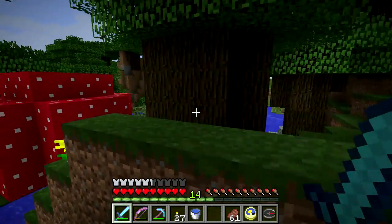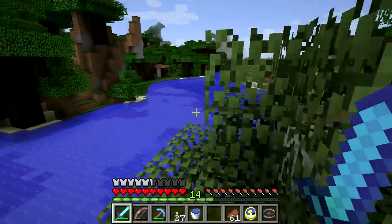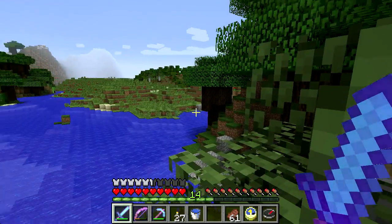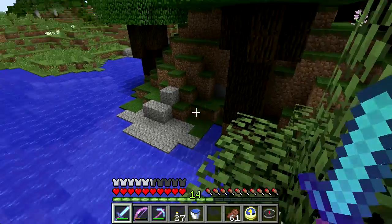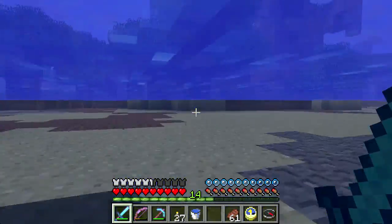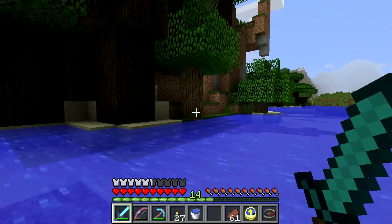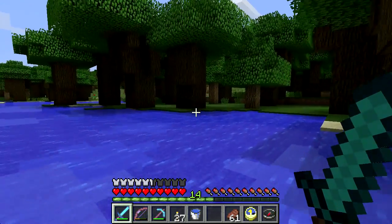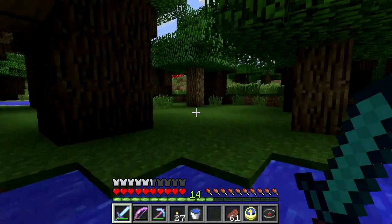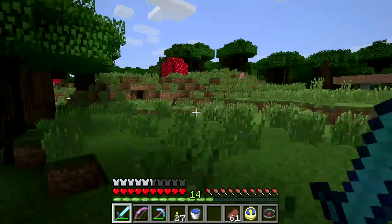It's dark in here. This is kind of fantastic. Look at this. I'm far enough out that I'm actually seeing some of the new rock types here. Some of this terrain was generated under the new snapshots, which is nice. Not that I've done anything with the granite or the diorite or any of that stuff yet.